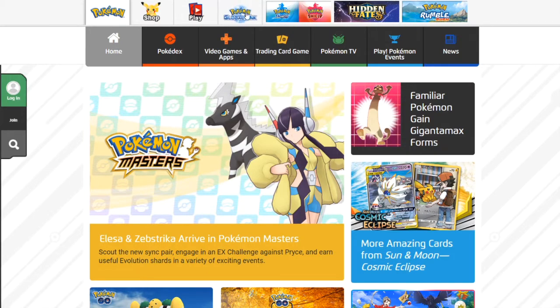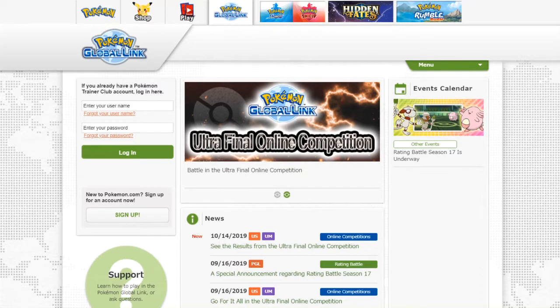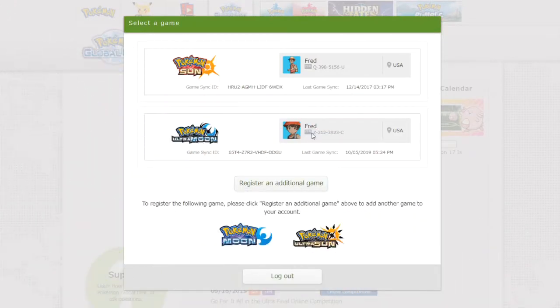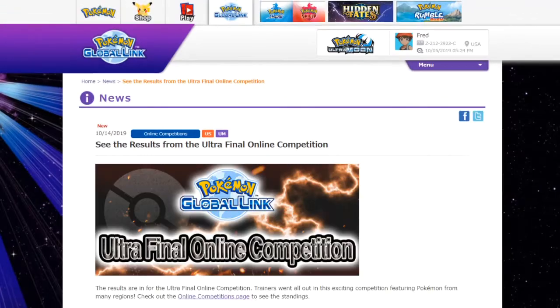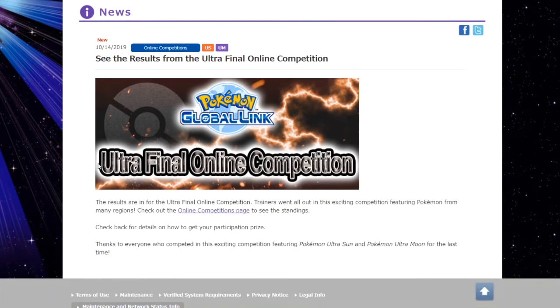Clicking Global Link is going to send you to the login page. If you participated in this online competition, you already know how to sign in. On the left, you put your name, your password, and then choose the game that you participated in — for me it's Ultra Moon. Once you pick the game and you're signed in, they have a little news tab that says 'see the results from the Ultra Final online competition.' This doesn't contain how to get the prize, but it does show your competition stats and how well you did compared to other participants.